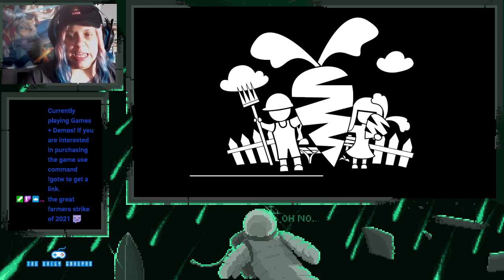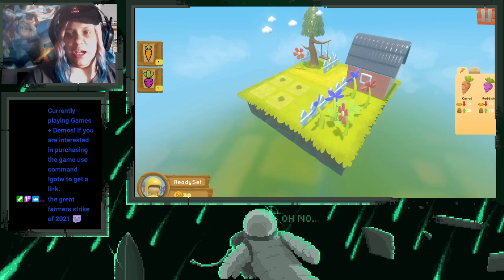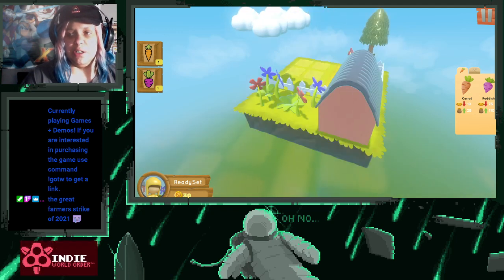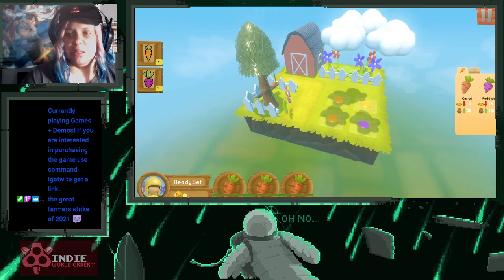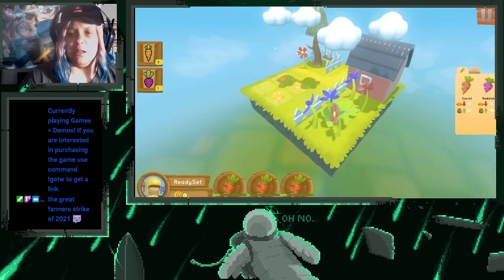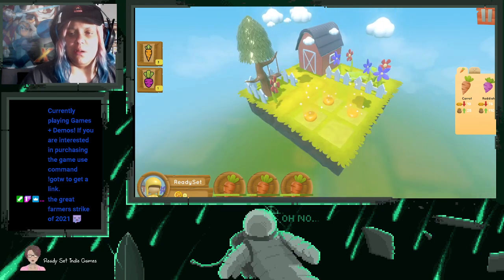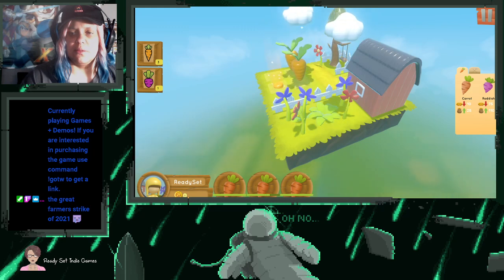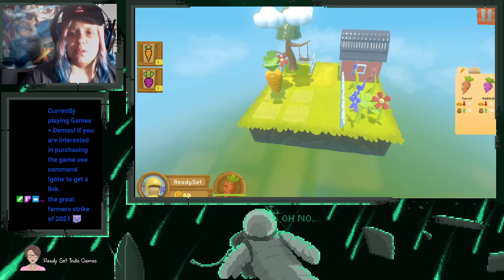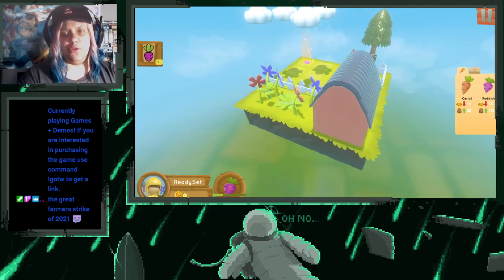This will probably be our last puzzle for this. If you do purchase this from itch.io, there is Chapter 1 and Chapter 2 so far. Now we're getting into different vegetables — or fruits? That corner one is not working. It's weird — it looks like the max you can grow is three, even though there are four planting plots.